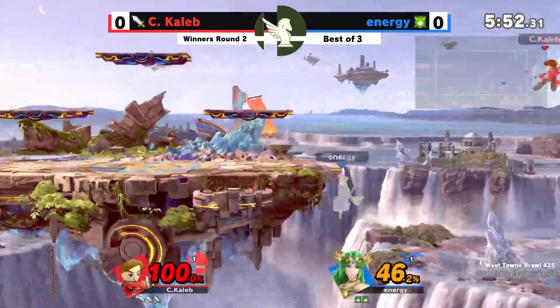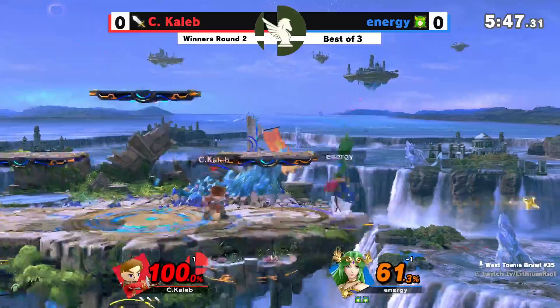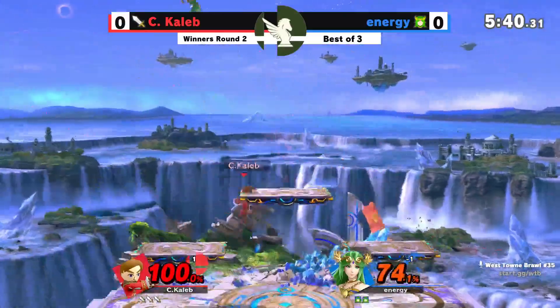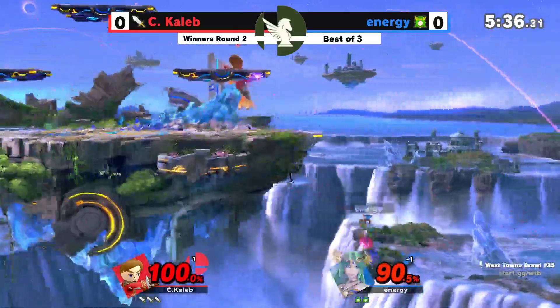Platform cancel leading to the back air — very nice. Damage still racking up. C. Caleb able to get these residual blows here and there, just poking away with the Shurikens, forcing Energy to come in. Great catch on that platform cancel with that up tilt — excuse me, up tilt.